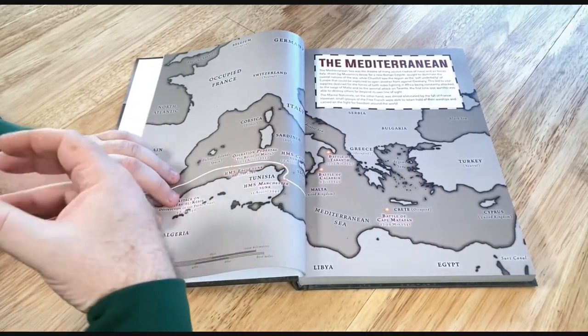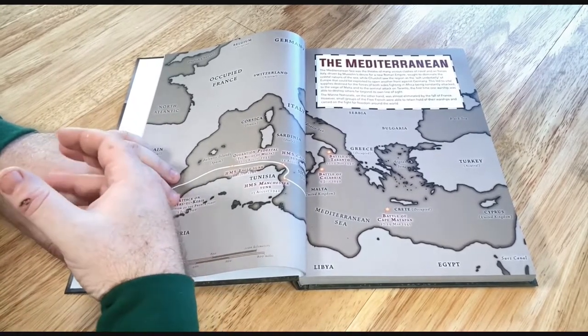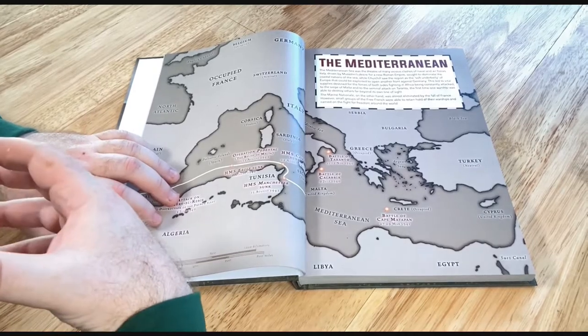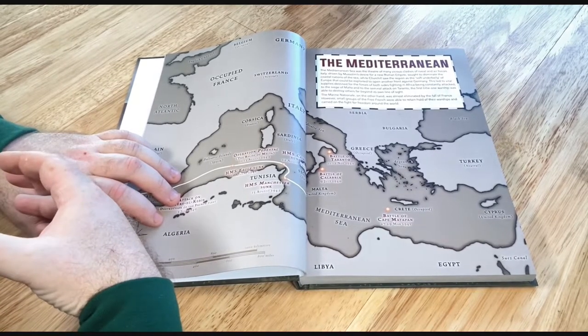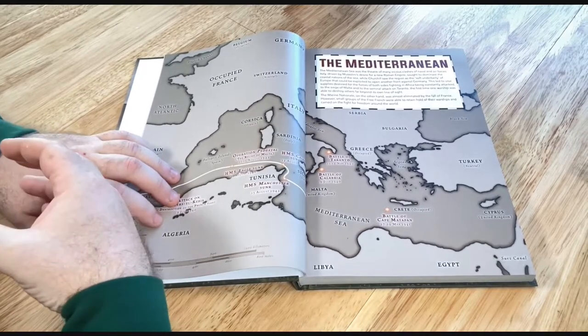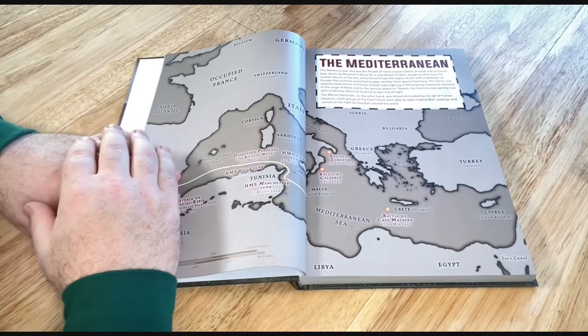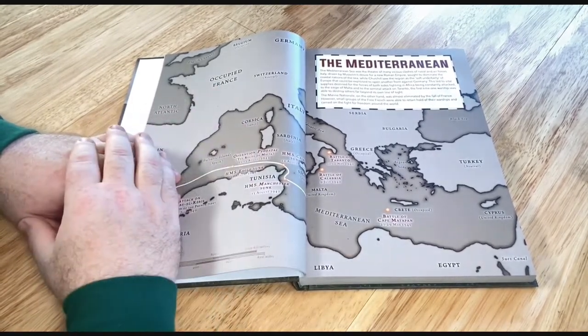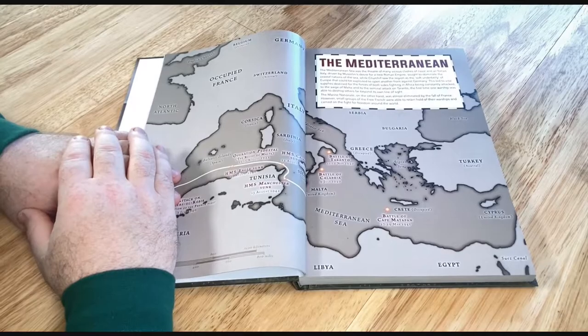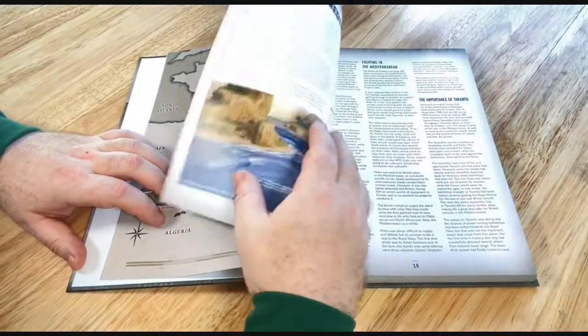The Japanese were very much like the Italians and the French — they had some older ships still in service in the Second World War. Looking at their newer stuff, they tried to copy what the Royal Navy had done, trying to cater for multiple theaters. They built quite a large fleet, as history tells us. But the Mediterranean is where I'm going to focus my attentions.